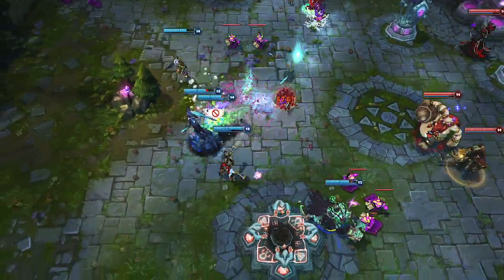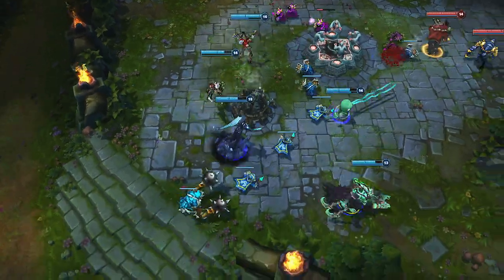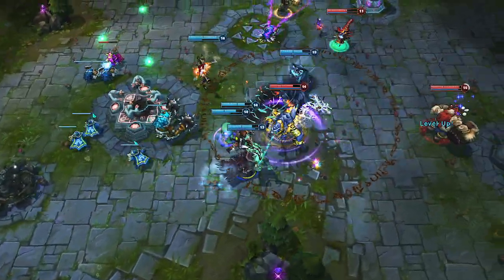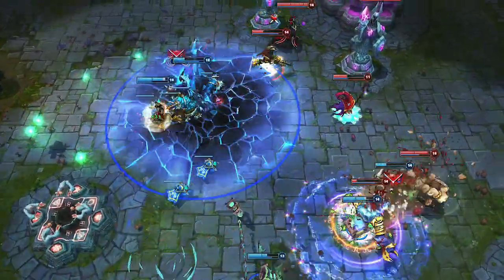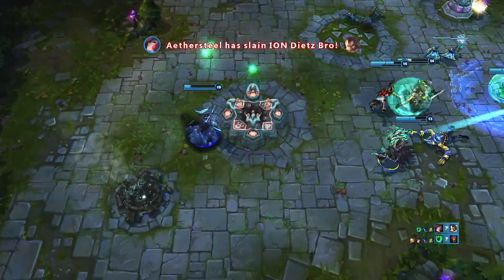Although Frozen Tomb is a very destructive spell, it sometimes needs to be used defensively to save Lissandra from heavy amounts of damage. She engages a fight with Glacial Path into Ring of Frost, but takes a lot of counterattack damage. Self-casting Frozen Tomb, she blocks two turret shots and damage from Karthus, while still slowing Graves, giving Miss Fortune a kill.